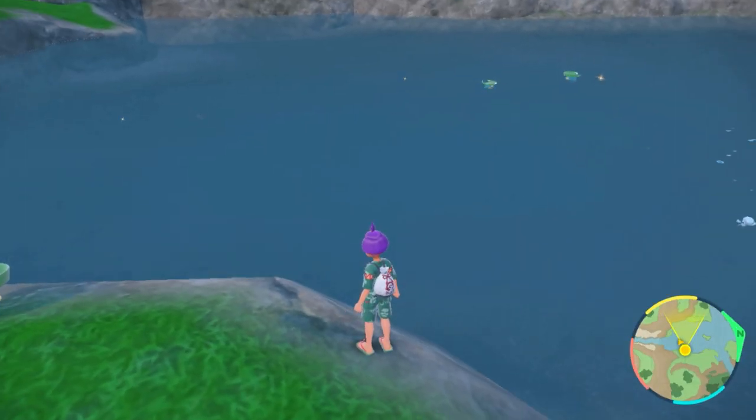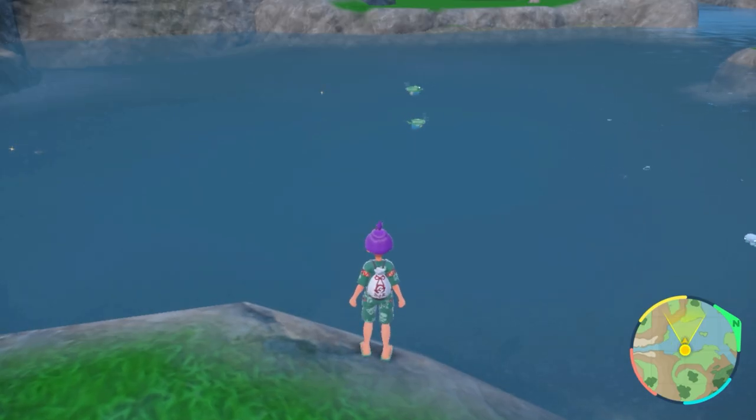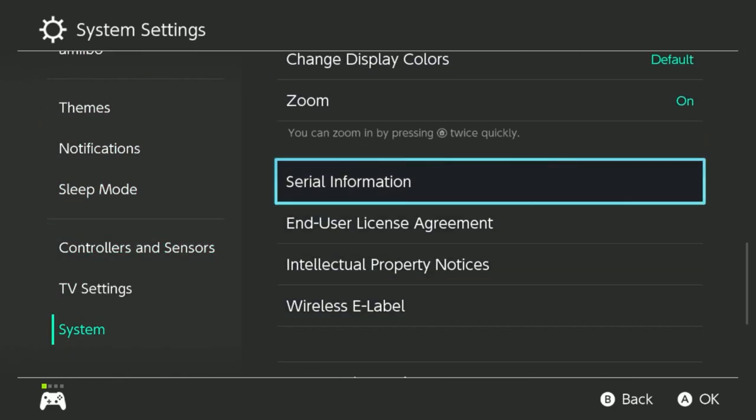For this video, we're also going to be needing the zoom-in trick because some Pokemon just sneak underwater or are not as easy to see in the grass. To do that, press the double home button and X and Y to zoom in. To turn that on, go to your system settings, go all the way down to system, and then select the zoom button and turn it on.